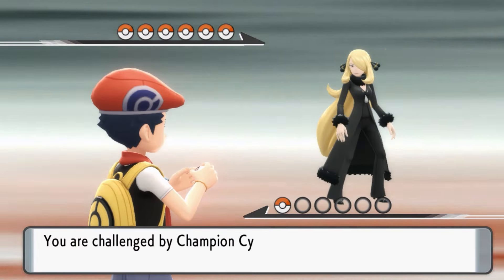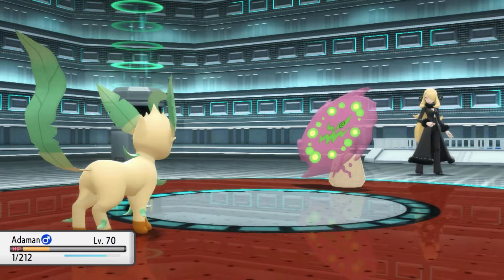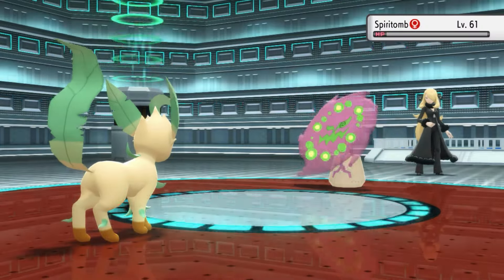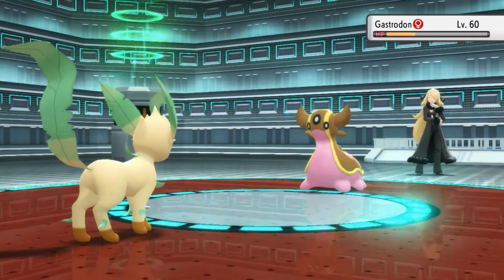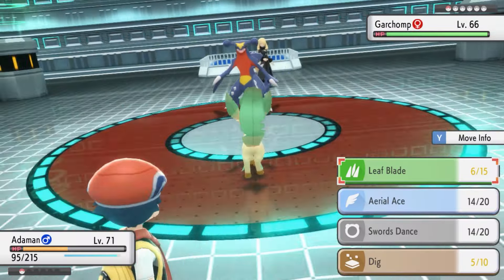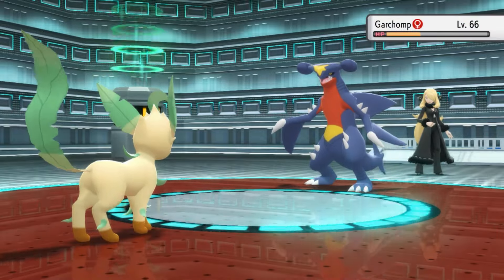Finally, it's time for Cynthia. We set up two Swords Dances as Spiritomb took Adamant straight to 1 HP with a Shadow Ball and a crit Dark Pulse — we only survived thanks to friendship. Spiritomb was then a one-shot with Leaf Blade. Roserade was a one-shot with Aerial Ace. Gastrodon and Milotic were both one-shots with Leaf Blade. Lucario was a one-shot with Dig, leaving only Garchomp. Leftovers had only healed us back to barely half. However, Garchomp wasted its turn on Swords Dance, allowing Adamant to go for Leaf Blade and one-shot Garchomp.